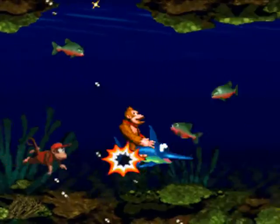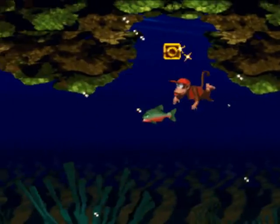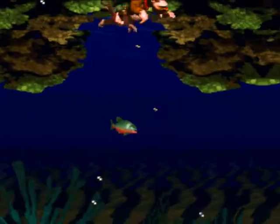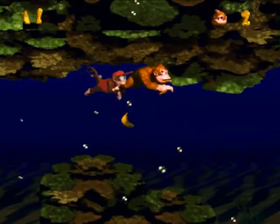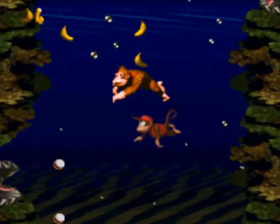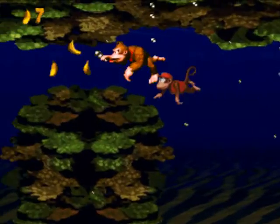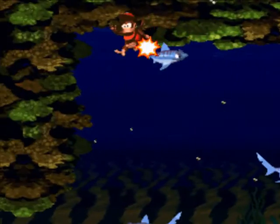The twisted layout of these water levels allows for a lot of different gameplay — not identical to what it would be if you just took the same sorts of puzzles and laid them out left to right. It's good that they explore that sort of design in this game, because when you get the ability to toss your partner in DKC2, that allows for the same sort of design flexibility in non-water levels, and leads to some of the best levels in DKC2.